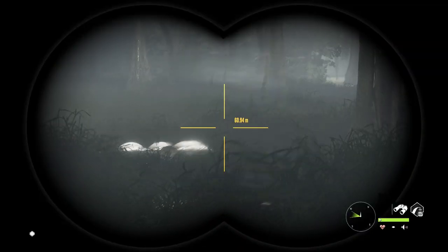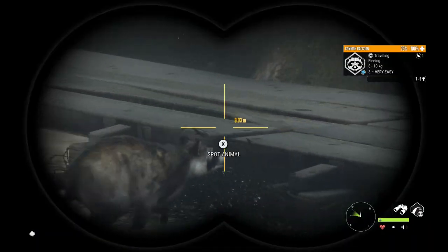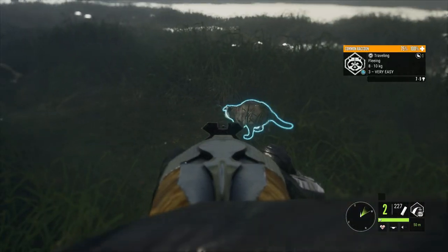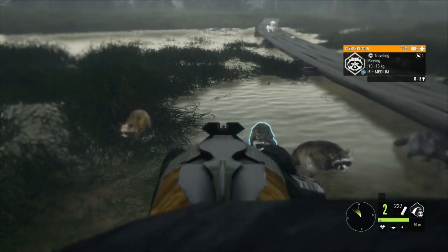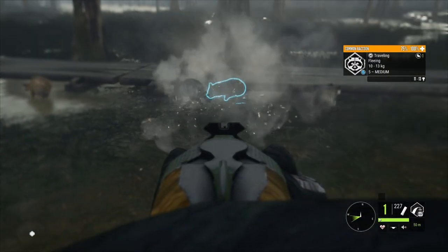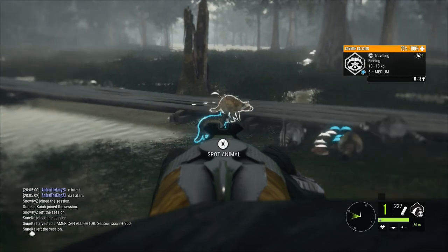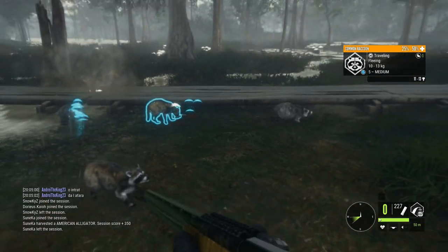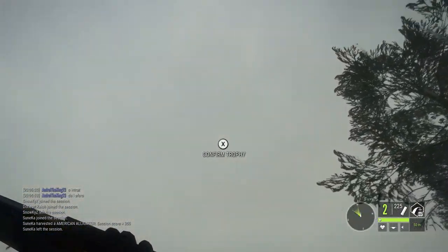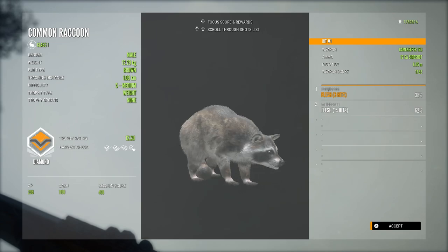Moving on to the next clip — still on Mississippi Acres, and I found something I've been specifically looking for. I really wanted to get a brown or grey fur type diamond raccoon, because it's just what you think of when you think of a raccoon. You don't think of the blonde fur types — you think of one with this brown or grey looking fur. I've been tracking down every max weight brown and grey track I found, and I ended up finding this level 5. Picking him up, he is actually a diamond at 12.2 — a decent size.